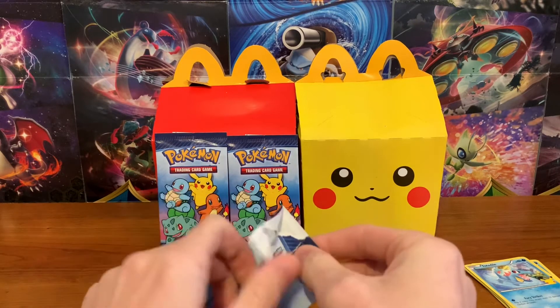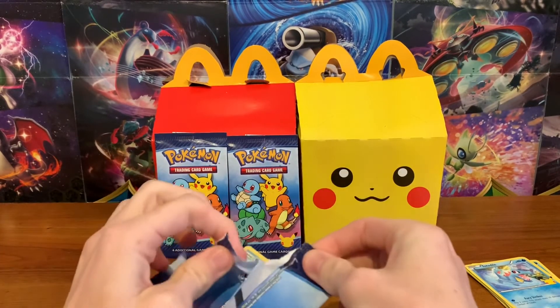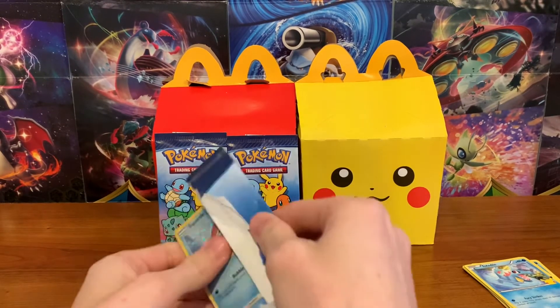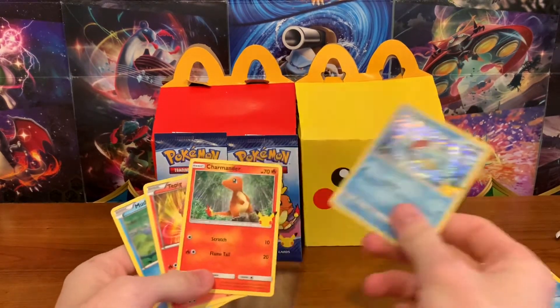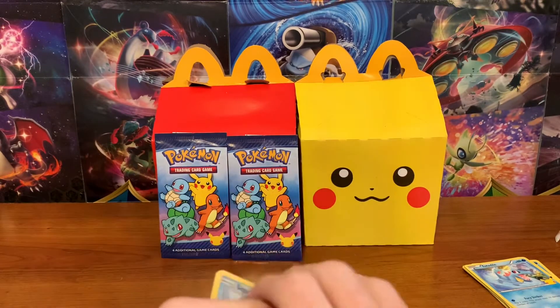Piplup is the one I want. We got a water type - it's Squirtle. Close. I won't be mad if I get like Mudkip or something. It's a Squirtle holo. Charmander, Tepig, and Mudkip. There we go - that was a better pack.